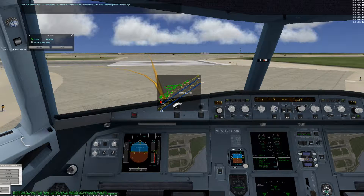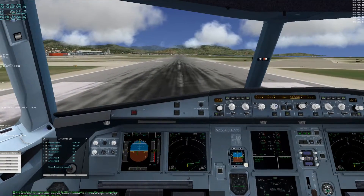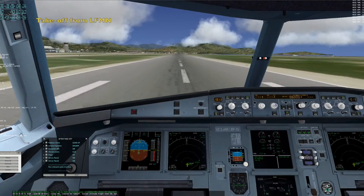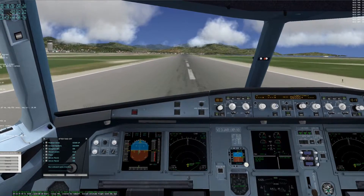Initial altitude flight level 6-0 by power set. V1, rotate.